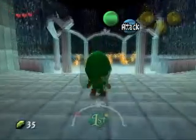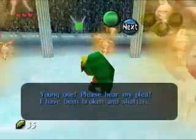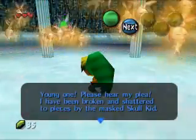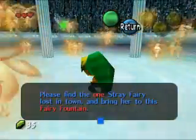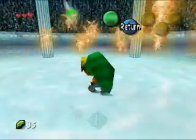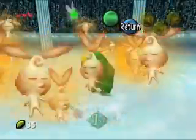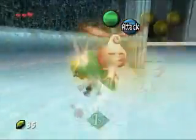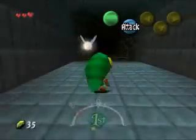I think I just gave Tatl a completely different voice, but I don't really care at this point. 'Young one, please hear my plea. I have been broken and shattered to pieces by the Masked Skull Kid. Please find the one Stray Fairy lost in town and bring her to the Fairy Fountain.' So if you have lost any health up to this point — which I don't think is even possible — the Great Fairy will heal you. We have to go find the Stray Fairy, so we'll have to go back.